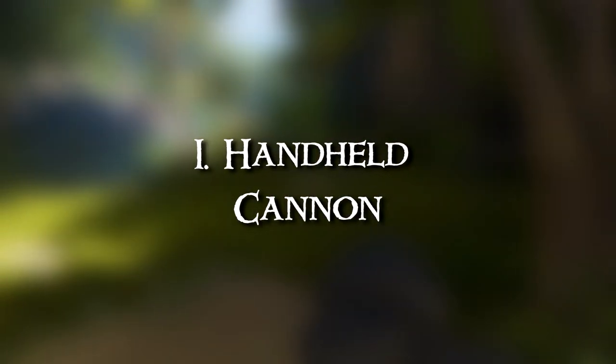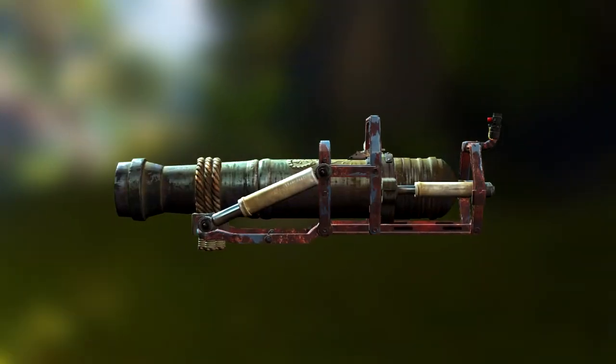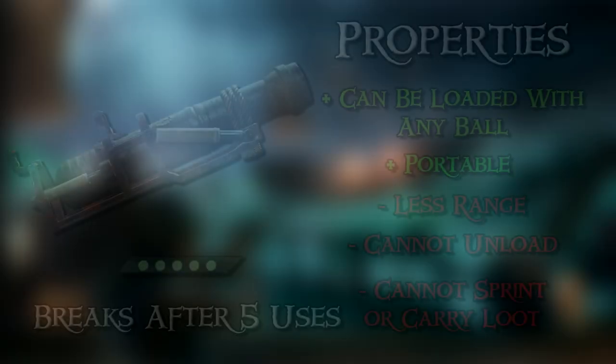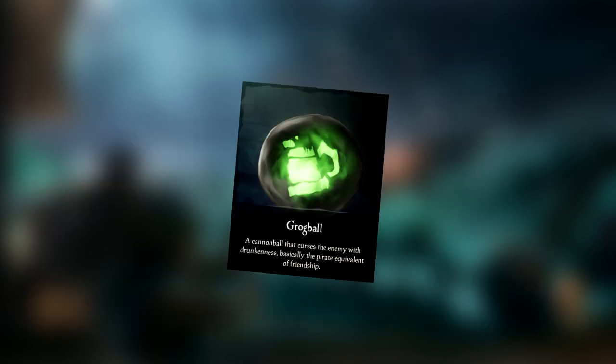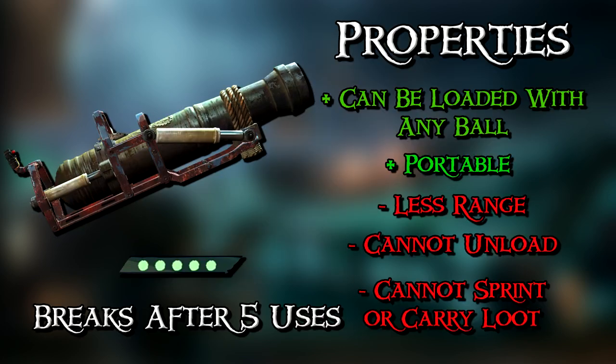First up is the handheld cannon. This is heavily inspired by the Broadsider from the Fallout franchise. It essentially acts the same as the cannon from your ship, but you can pick it up and use it while walking around. You can load it with any ammo that goes in your ship cannons, so cannonballs, cursed cannonballs, chainshot, fire, and blunder bombs are all available. The idea is that you have the ability to use these on land against AI and around your ship.